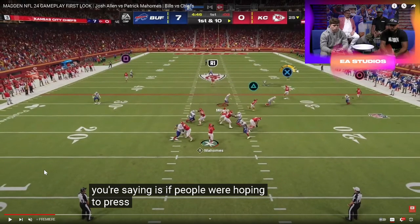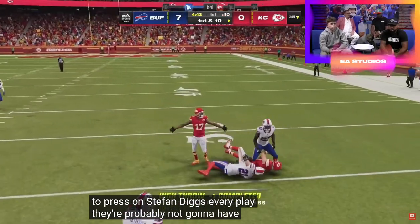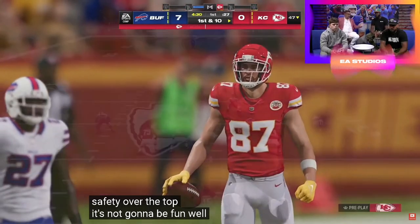And then this tight end wheel — I believe this is a high point — but as you can see, Travis Kelce in the same area of the field, wide, wide open. Yes, this is definitely the Cincinnati playbook.